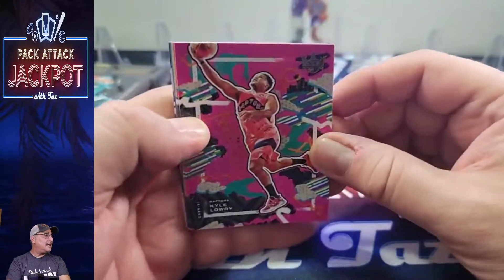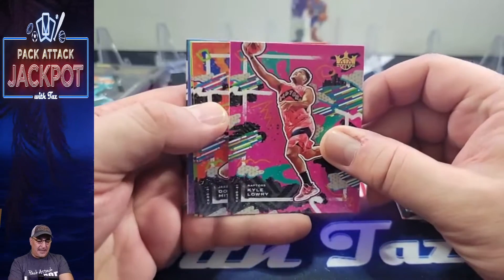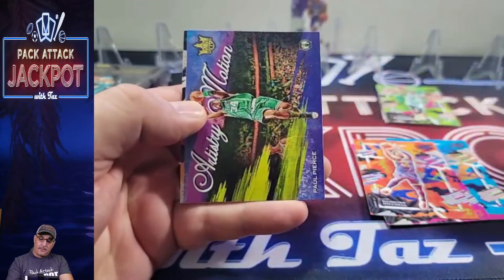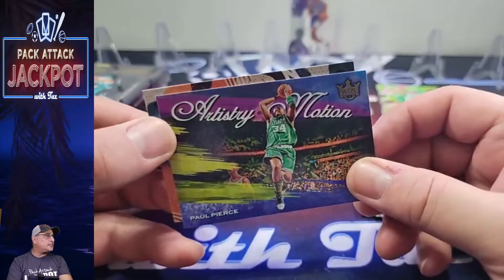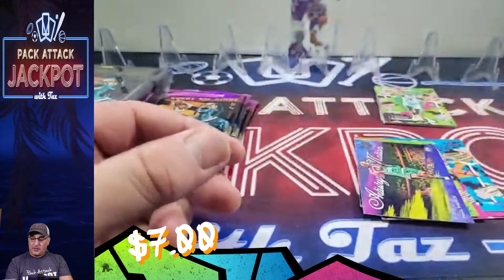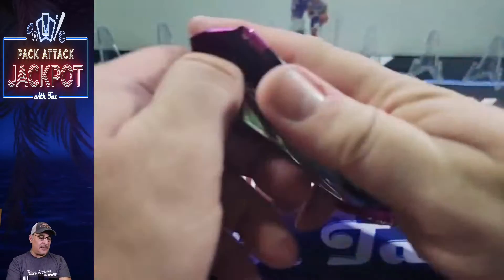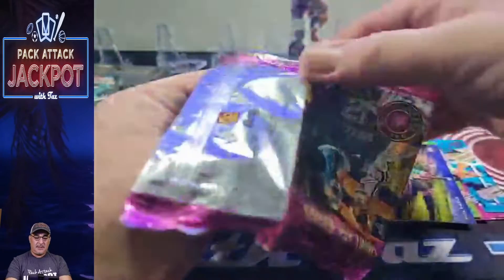Kyle Lowry — his brother Mike Lowry, cop in Miami. Detective Donovan Mitchell. Jokic. Paul Pierce. Artistry Emotion. And for our rookie: Pocusevski, level one. I wonder if you get higher levels in these blasters or not — you should for $125 bucks, better give you something.